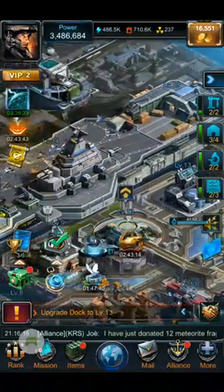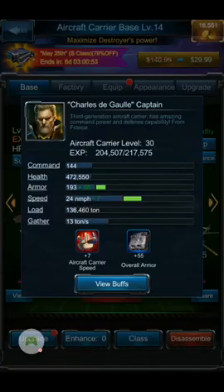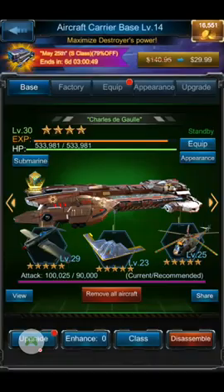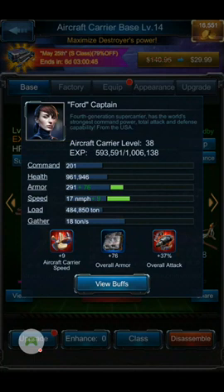When we go back over to the carriers and start looking — De Gaulle has overall armor and aircraft carrier speed. Then the Ford has aircraft carrier speed, overall armor, and overall attack. So if you start adding these up and really looking at what these do...